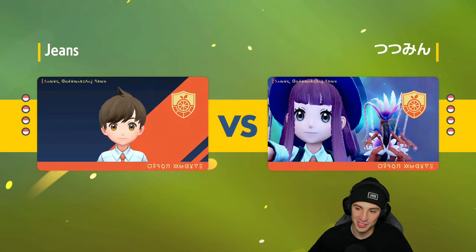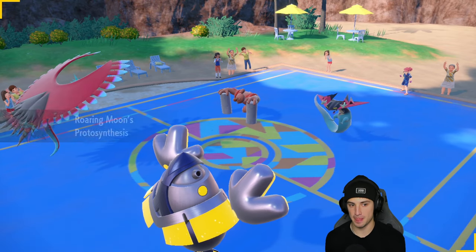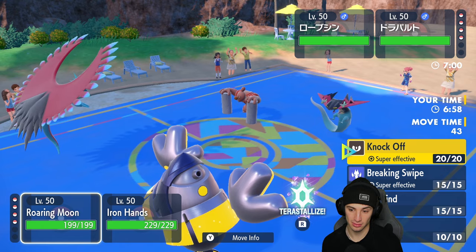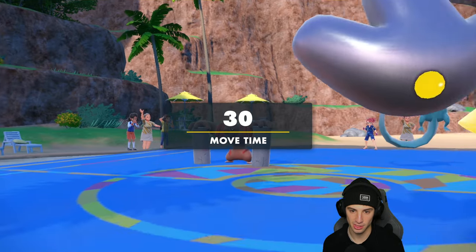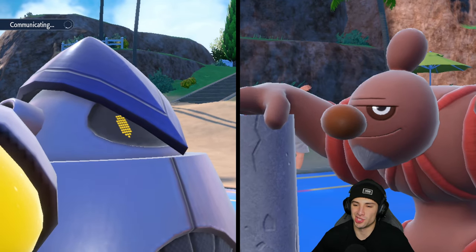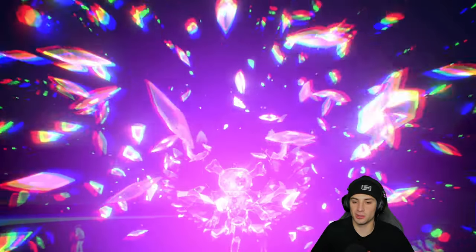That last match was just too funny — I saw the Redjackie and Zoroark and just knew it screamed Explosion, so I double protected. They used Helping Hand, my side was clear, and their Redjackie just killed himself — it was awesome. Now they've led these two Pokemon. I probably need to Terastallize Roaring Moon. I could just attack since we've got the Booster Energy speed boost. I'm going to Breaking Swipe and Fake Out Conkeldurr.